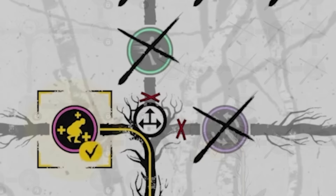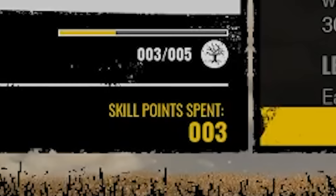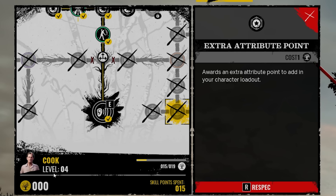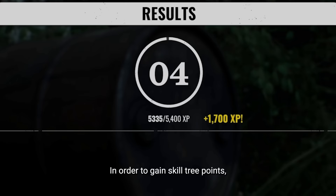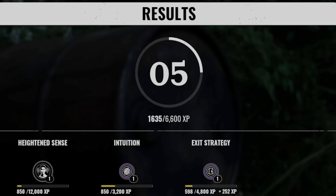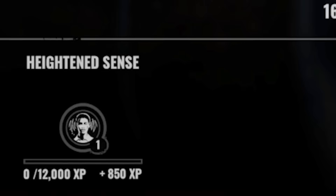Once a path is chosen, it's impossible to pick from others. In order to do so, you need to re-spec in order to regain spent points, then spec all over again. Total points spent will remain on characters' skill trees until you re-spec them, then they can be used on different characters. In order to gain skill tree points, you need to level up your player level by playing matches of Texas Chainsaw Massacre.